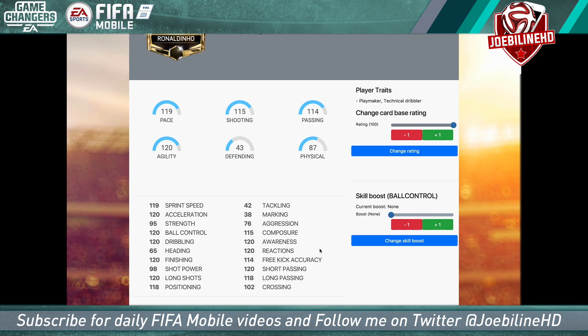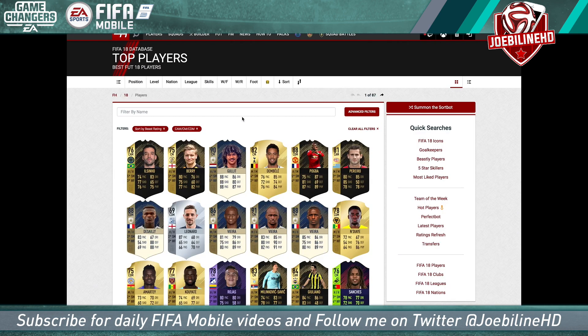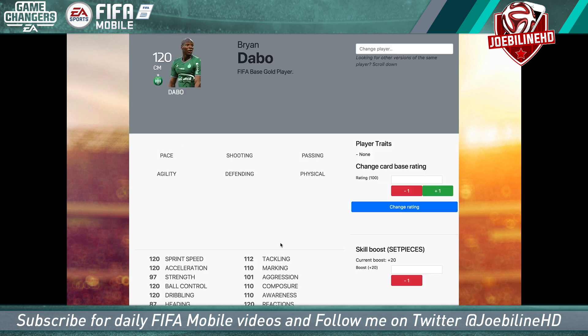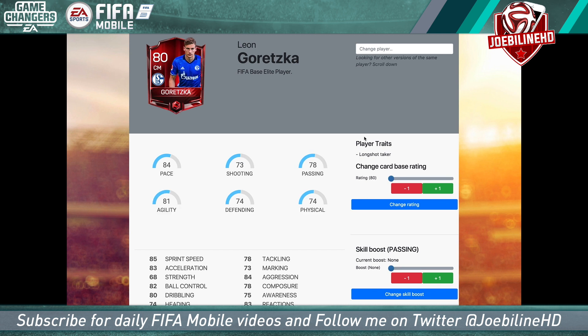The game now is to look for the most well-rounded cards possible and take them all the way up. Let's go for a center mid — they normally have the most total stats. Looking at Dab — 78, 70, 73, 74, 74, 70 — a pretty well-rounded card. At 100: 120, 100, 110, 120, 107, 98. Add his set pieces skill boost and it takes shot power, long shots, free kicks, and crossing up. Looking at Leon too — at 100: 129, 100, 92, 102, 92. Long-term, well-rounded players are the way to go, because by the time you reach 100 the fastest players have already maxed pace before they get there.